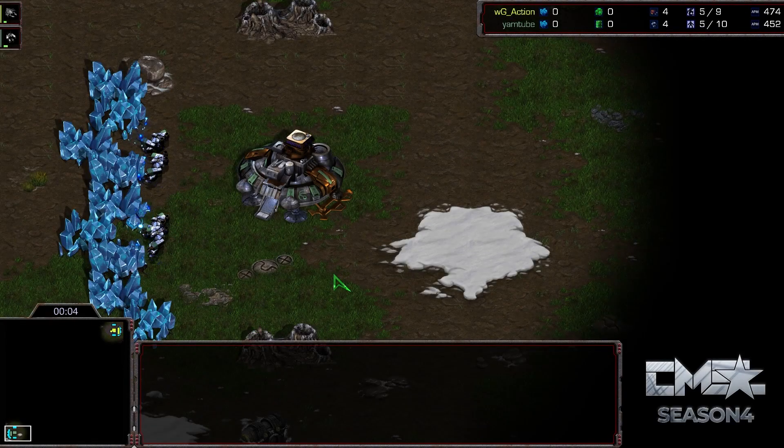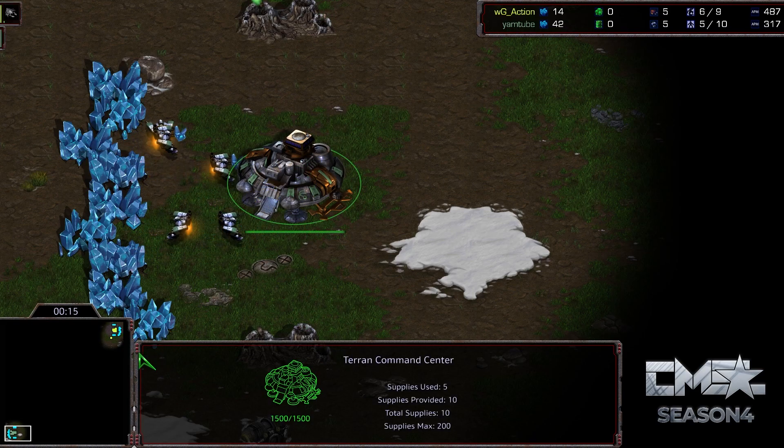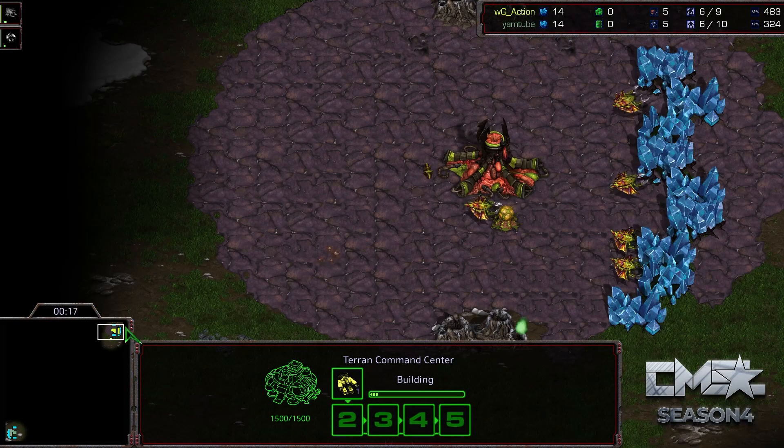Hey guys, Artosis here, bringing you some more Caster Muse Star League Season 4. This is from the 3rd and 4th place match. It's a best of 7, and this is game number 3. Right now we have Rush leading 2-0 over Action.